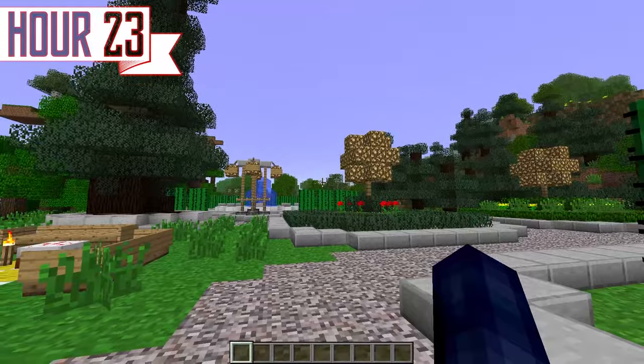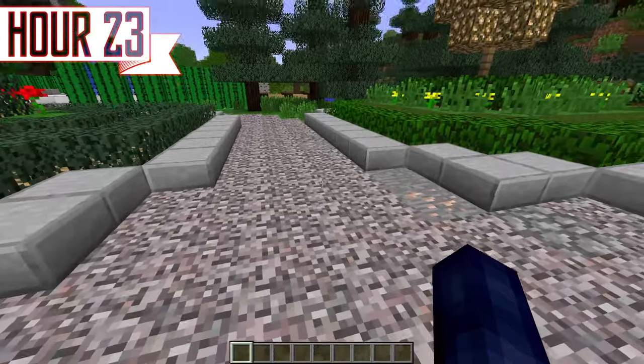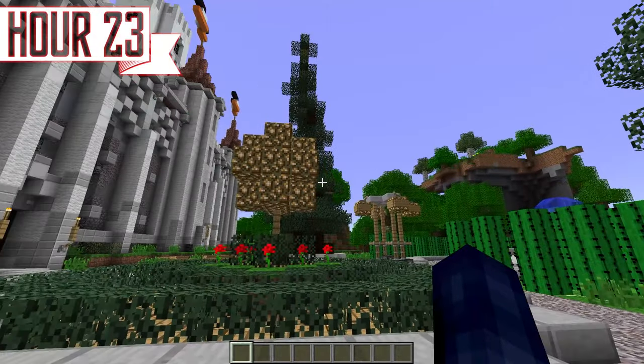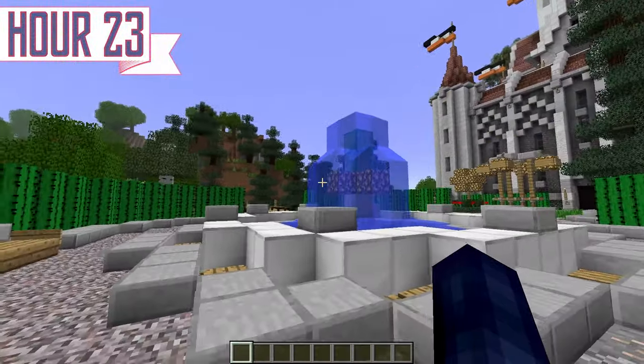Is this the most incredible thing I've ever built? No, absolutely not. But it does kinda actually look decent for beta Minecraft — we've got these ugly textures and like three blocks, like I've been saying! Something about fountains and these circular walkways just really gives me old-school Minecraft server vibes.